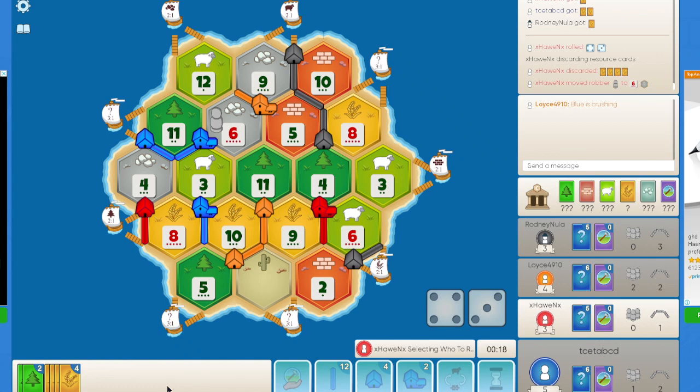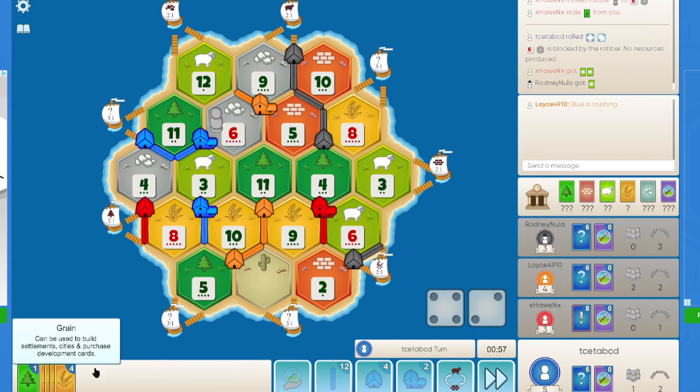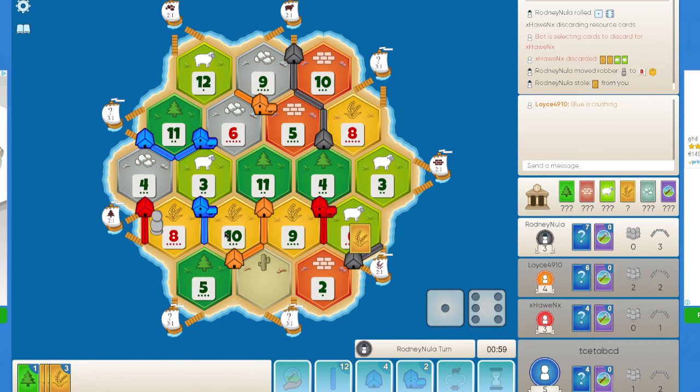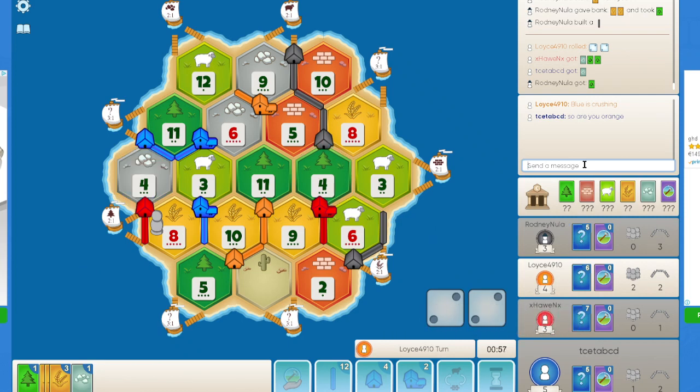Red does steal my wood, so that's good for me. Unfortunately the 6 is blocked, or else I could have had a dev card here. Black rolls a 7 — I think black has to block the 10 wheat. These 7s are not good for my game, especially because people will start targeting me, and I surely need to start getting dev cards. Here a 3 would be a fine roll for me — I would not mind a 6 either.